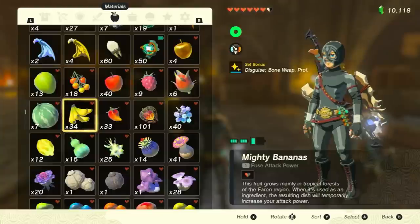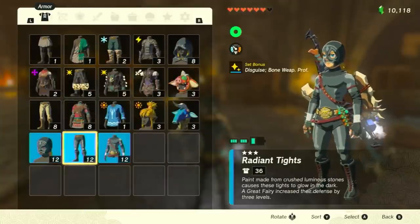Anyways, let's get into all the buffs that we have. I'll have a running tally at the bottom of my screen as we go to keep track of all the buffs. First thing we have is the Radiant Armor Set to give a 1.8x multiplier to all bone weapons.